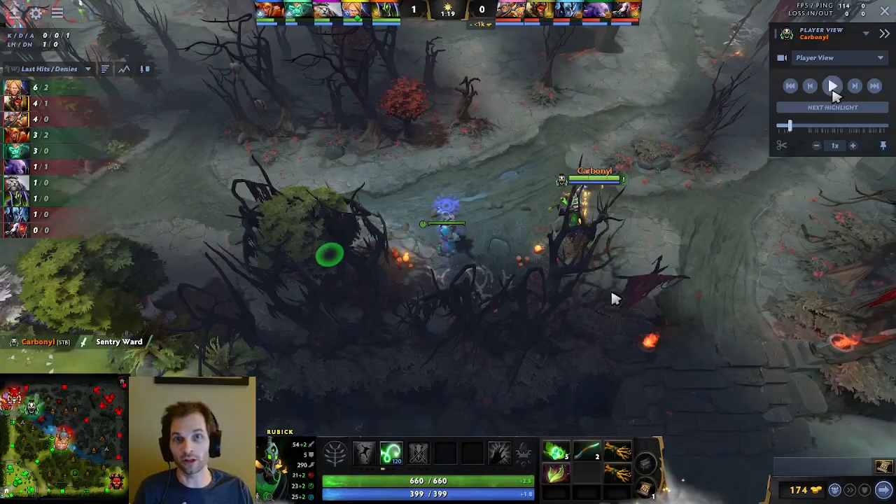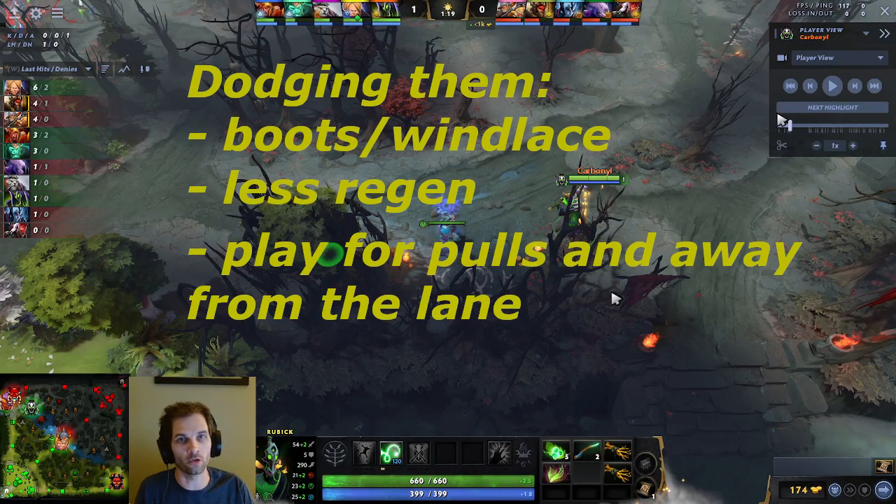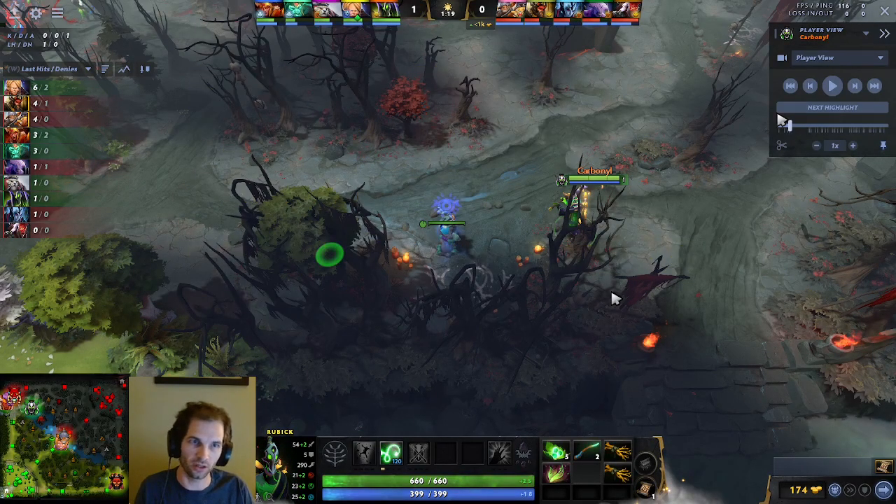If you are looking to dodge them — say instead of Faceless Void and Grim they had a PA and Grim, something very dangerous and scary for a position 4 Rubick, and you're looking to dodge — maybe you go one set of tangos, boots first, get a sentry ASAP, play to block pulls, block their small camp pull, and generally stay away so you can't ever get jumped on by the PA. So it depends on the lane and how you think it's going to go. Think about: am I fighting or am I dodging, and itemize accordingly.